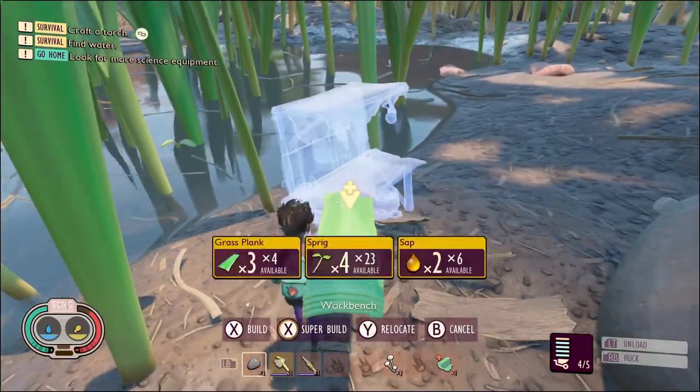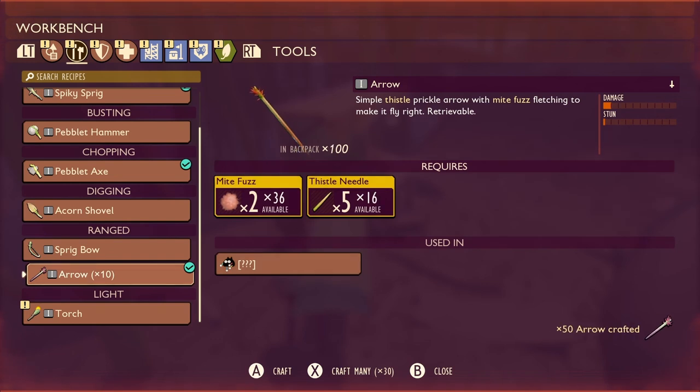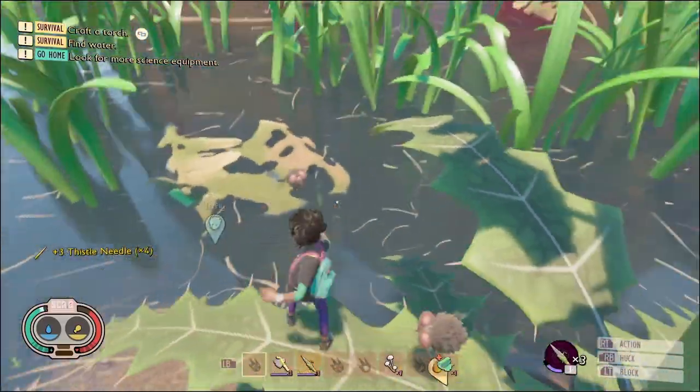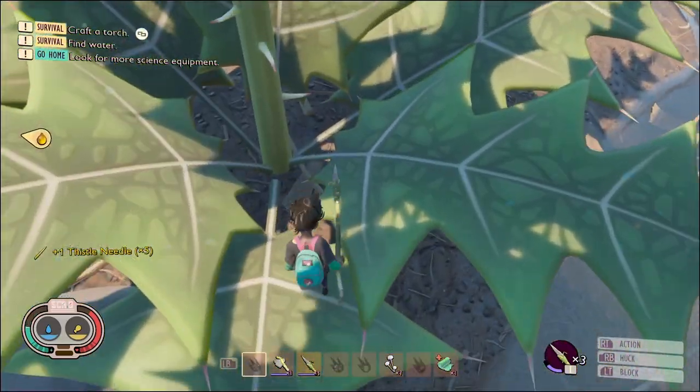I'll go ahead and set up the workbench here, gather some more thistle needles, and with any luck I'll get my gnats as well. Let's make a couple extra spears so I can throw them if I need to.